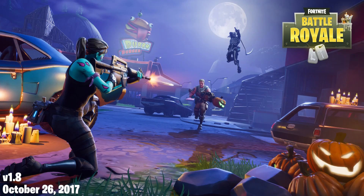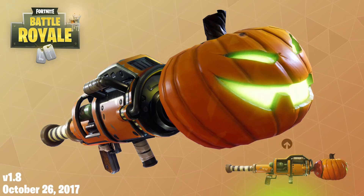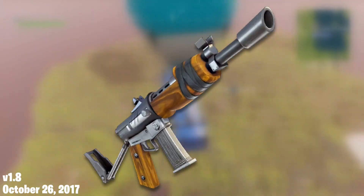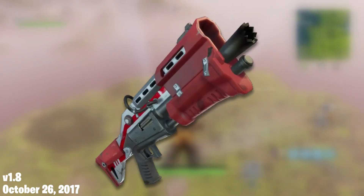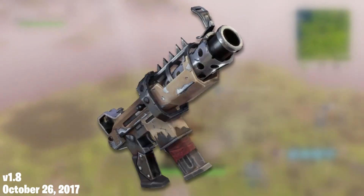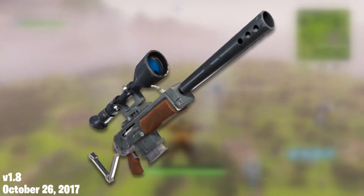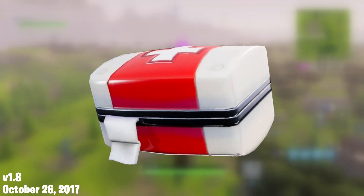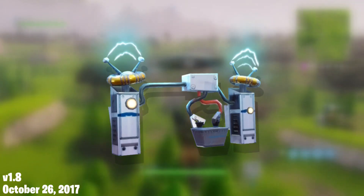This update added the Fort Nightmares event. There was a cool new Halloween-themed lobby background, spooky cosmetics, and a new weapon. Unfortunately, there weren't any map changes, but there is quite a bit to talk about for the loot pool. Items that return include the Assault Rifle, the Assault Rifle Burst, the Assault Rifle Scope, the Pump Shotgun, the Tactical Shotgun, the Submachine Gun, the Tactical Submachine Gun, the Pistol, the Revolver, the Bolt Action Sniper Rifle, the Semi-Automatic Sniper Rifle, the Grenade Launcher, Grenades, Bandages, Med Kits, Shield Potions, the Damage Trap, the Ceiling Zapper, the Wall Dynamo, and the Directional Jump Pad.